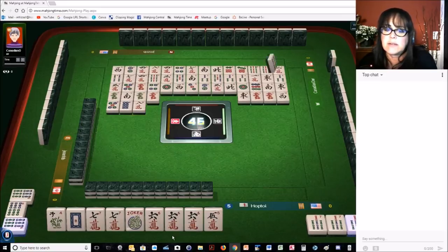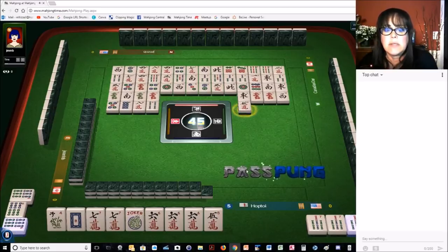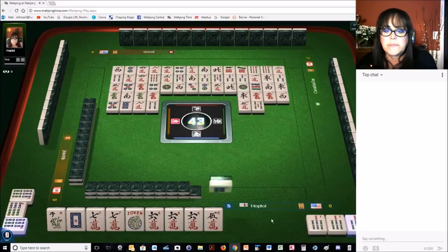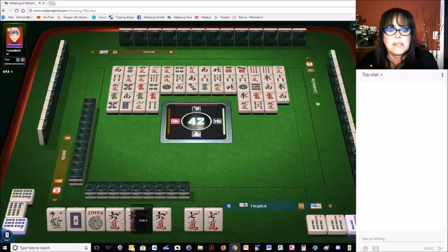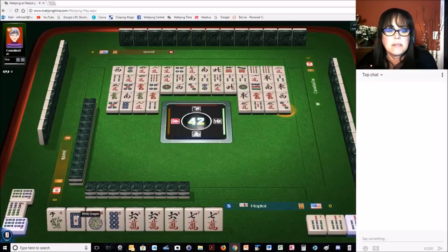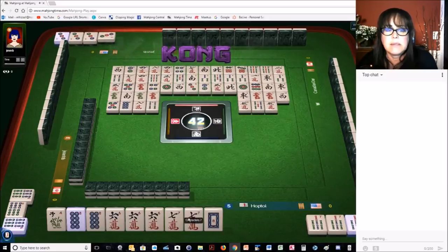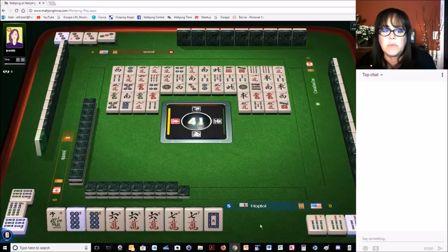We just got a pung now of sixes. There are two five dots out and one eight dot out. If we draw an eight dot, we could switch to the consecutive kong hand and mix suits. Eight dot — I think we should switch to the consecutive mix-suit hand: six, seven, eight. Use this joker as an eight dot. Get rid of that white right away. Kong. The sevens can be joker bait, which are probably not good because there are already two out and nobody wanted them.